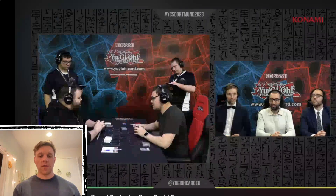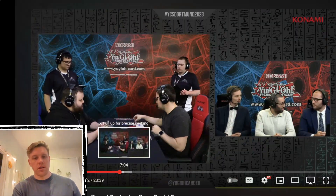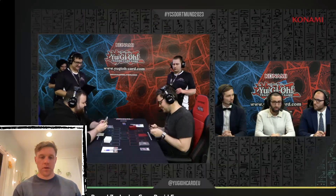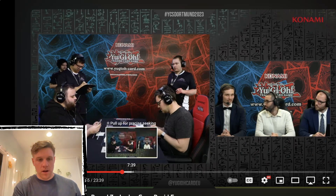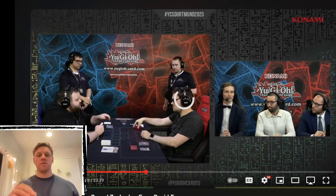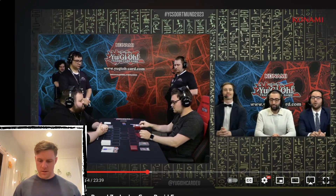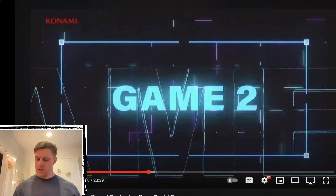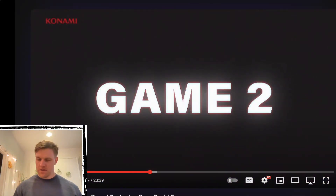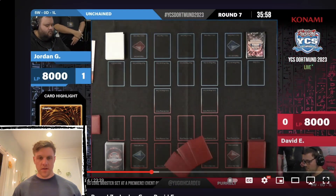He summons the Arua and then scoops. That was a quick and easy game one win for the Unchained player. The Ash on Prosperity really hurt the Pearly player there. We're going to skip ahead through the side deck on to game two. I'm looking forward to playing some Adventure Plunder again, so hopefully that goes well.